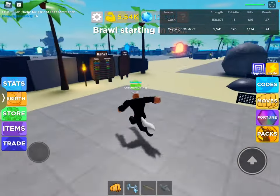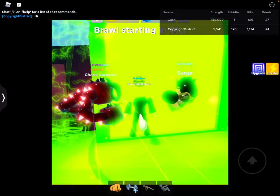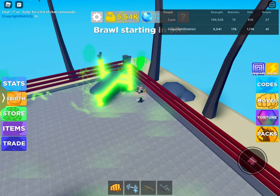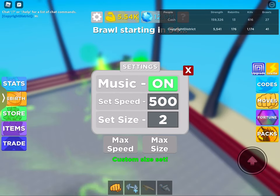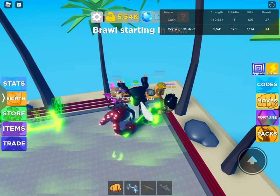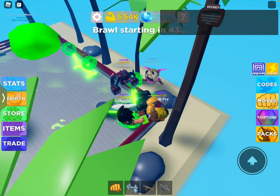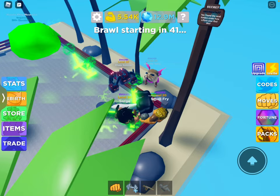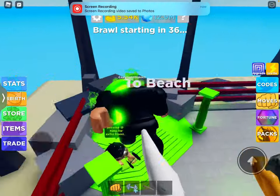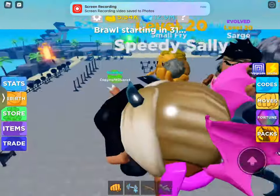Hello everyone, welcome back to another video. Today I'm going to be showing you the most OP code ever — it gives you 2,000 strength in Muscle Legends. It's actually in the Muscle King place, and the code is called 'epic muscle 20'. Use it right now.